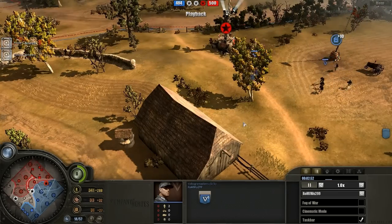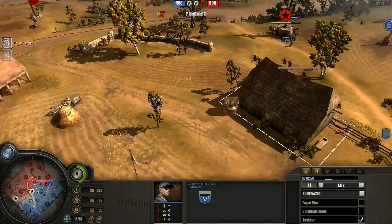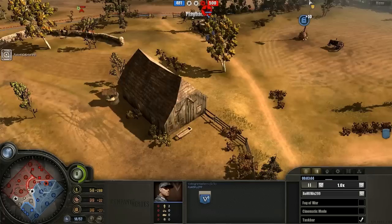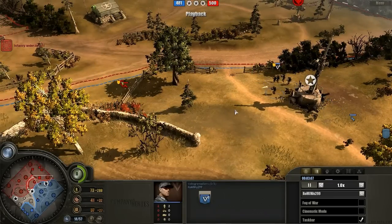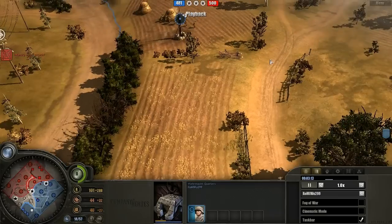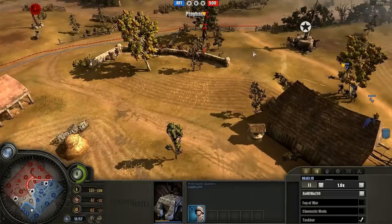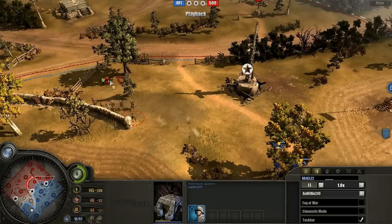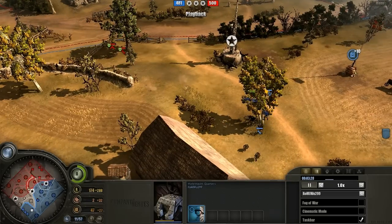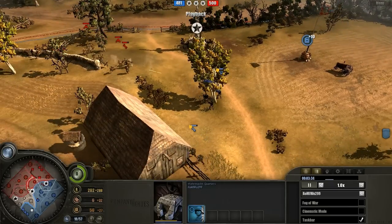Slowing it down to one-time speed. A rifle squad flanking around, but we're going to focus on Wu's second Volks squad. Wu is completely happy with his map control, as evidenced by the fact he's playing extremely passively. He does have two Volks up here — sending one back to deal with a flanking rifle squad. Looking back to the Wehrmacht quarters, we'll see a Sniper on the way. Wu is doing his very popular build: two Volks, then a Sniper, then an MG.